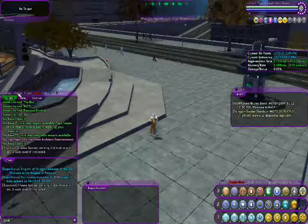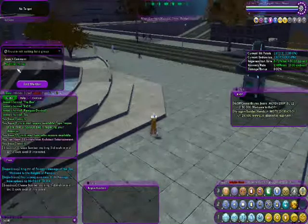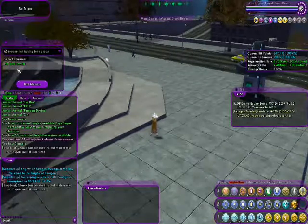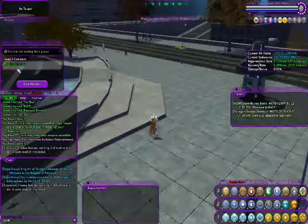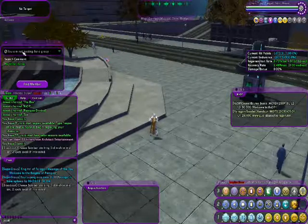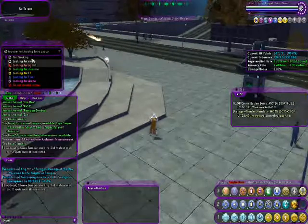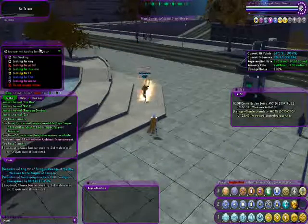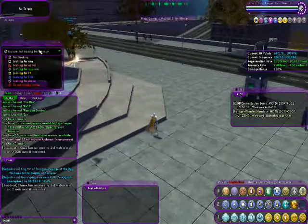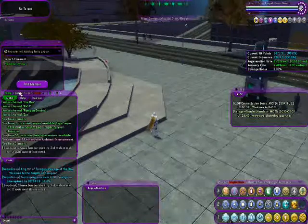If we go up, we have the team tab. You can set a search comment for when people are looking for players to invite to their team. You can put a search comment for yourself and a label indicating whether you're looking for a team, looking for a mission, or not looking for anything. Not a lot of people use the search label thing, but it's there.